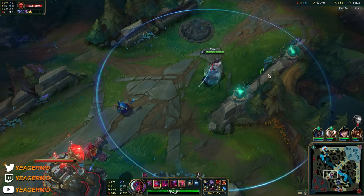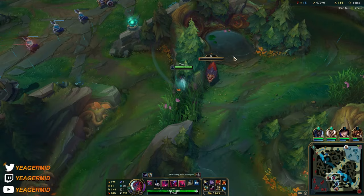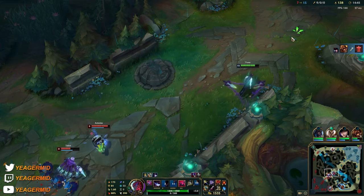You can use the Q to dash over walls, which gives some mobility. What he lacks is free mobility because his E doesn't count since it drags him back, and his Q needs to be stacked first. When you're running away you don't always have the opportunity to stack it up, so the only real mobility you have is your ultimate - and even that can get body blocked.